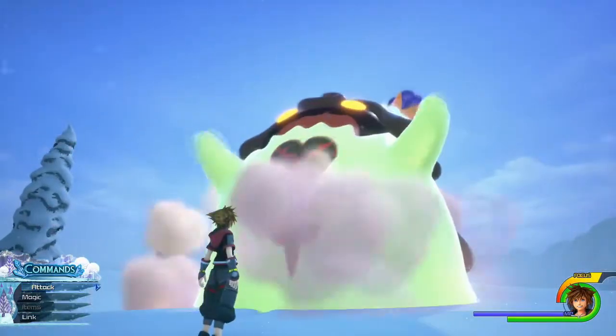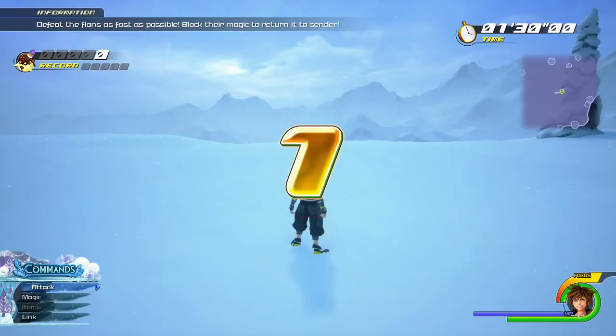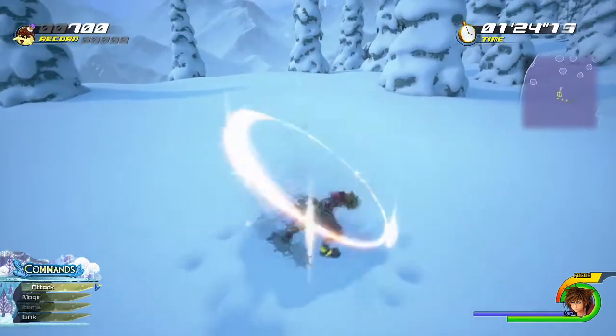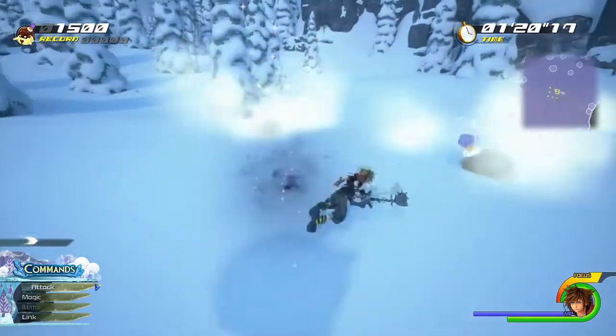Hello and welcome to another episode of Kingdom Hearts 3, in this achievement guide section of videos. In this one we're going for the Flantastic Seven — how to get the high scores. This is required for the Auric Alem Plus, which is used for the ultimate weapon synthesis.